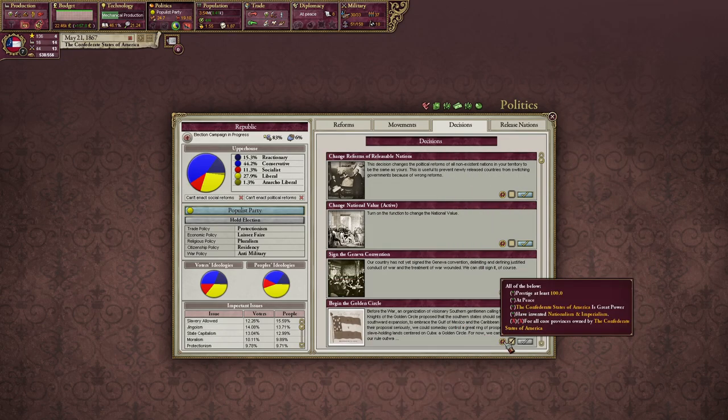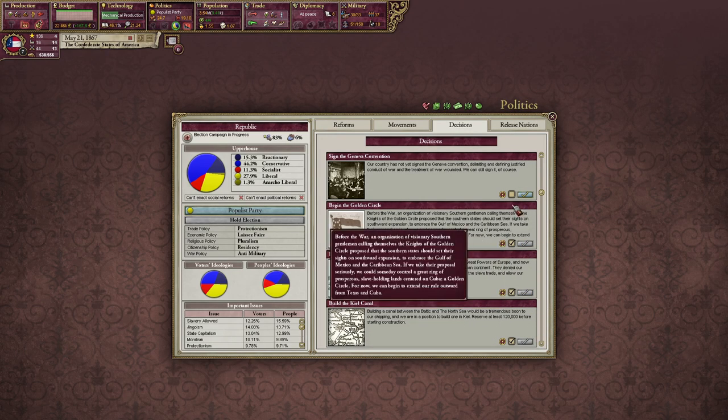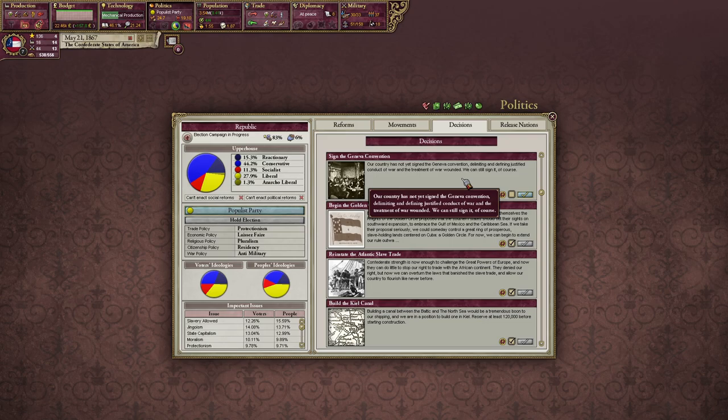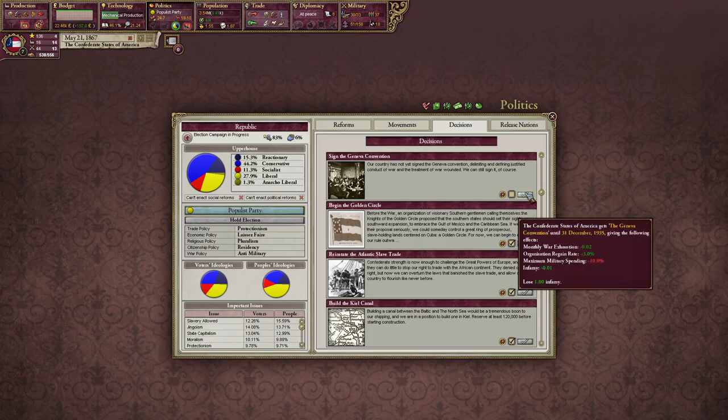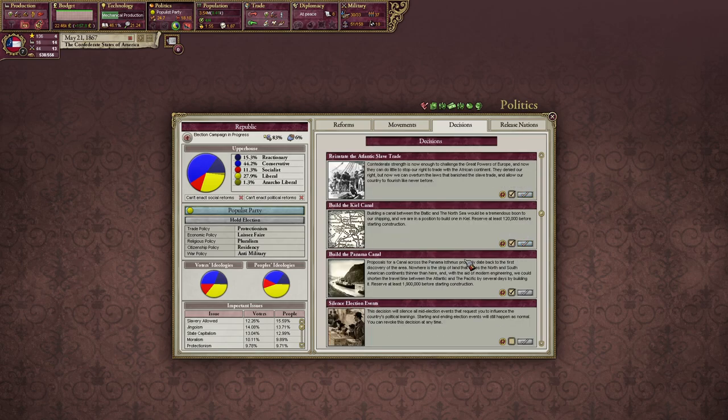Oh there we go — begin the Golden Circle. I definitely want to do this one. For all core states previously owned by the CSA, we need to go back to war with America sometime. We could sign the Geneva Convention — actually, we lose daily infamy. Isn't it like in HPM, you actually get more infamy? This is not too bad. Maximum military spending — our country has not yet signed the Geneva Convention delimiting and defining justified conduct of war and the treatment of war wounded. We can still sign it. And we can start beginning to build the Panama Canal once we get some other things done.